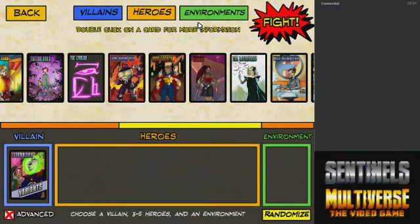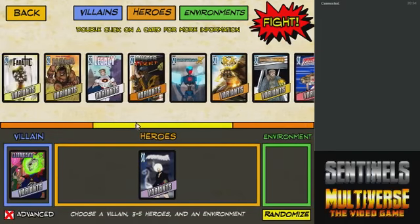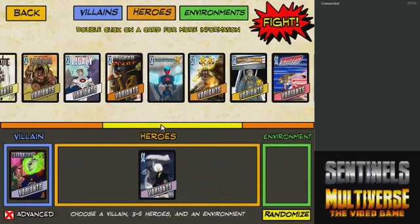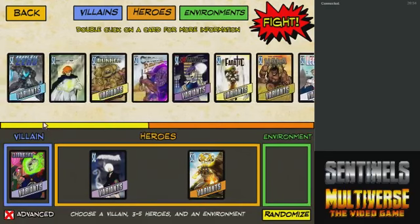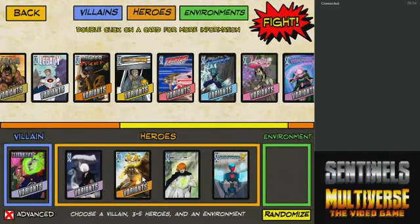As for the heroes we'll be using to fight Gloomweaver, let's bring Nightmist along because, you know, rivals. Gloomweaver advanced is about as difficult as Gloomweaver regular, with the exception that you can't really use projectile and melee. So most of the heroes here don't really have that big of a deal with it. Let's bring along Ra, Argent Adept, and Omnitron. I am not bringing along Tachyon or Legacy this time because you really don't need them.